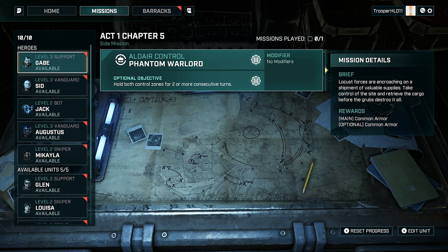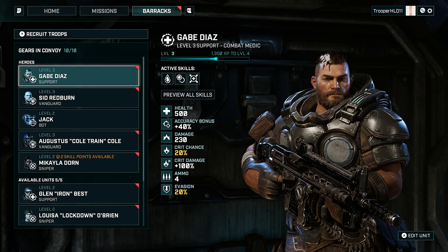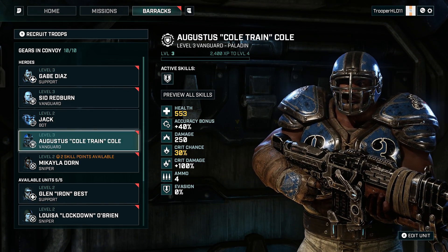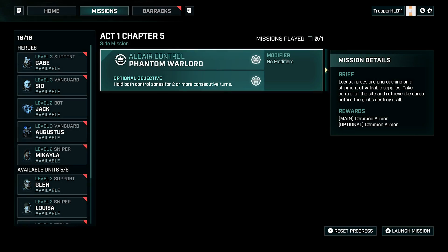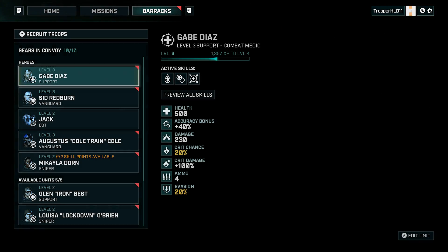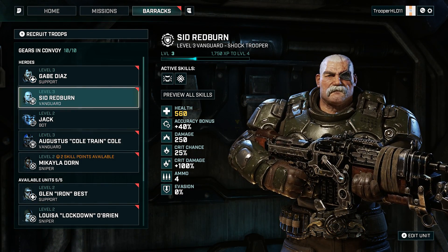What's up everybody, welcome back to the game channel. I'm AJ Gels, how y'all doing? We are back with Gears Tactics. Looks like we're going to be doing a side mission — Dare Control, Phantom Warlord. Hold both control zones for two or more consecutive turns. The way side missions work in this game is that every character or hero can participate in one side mission in between every main mission, so it actually keeps the main story moving.